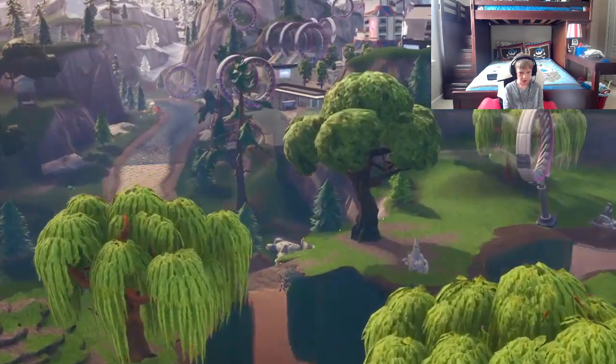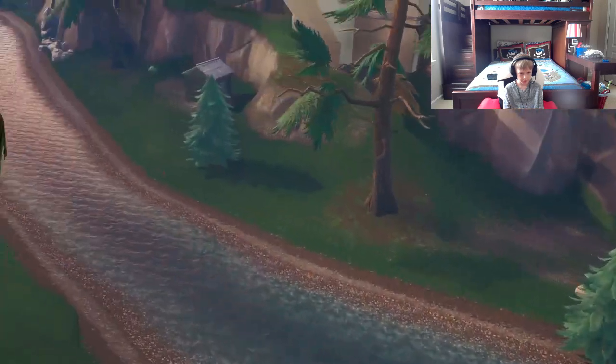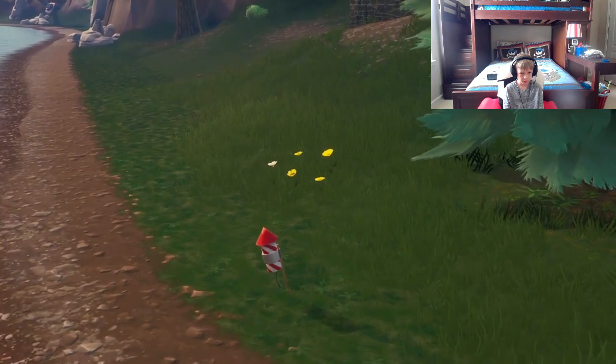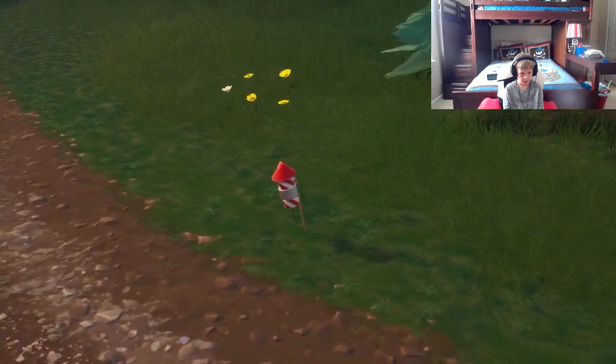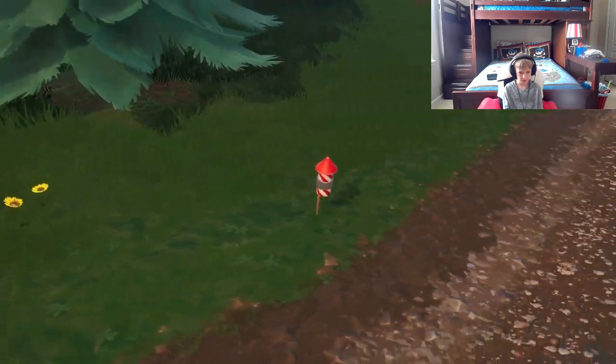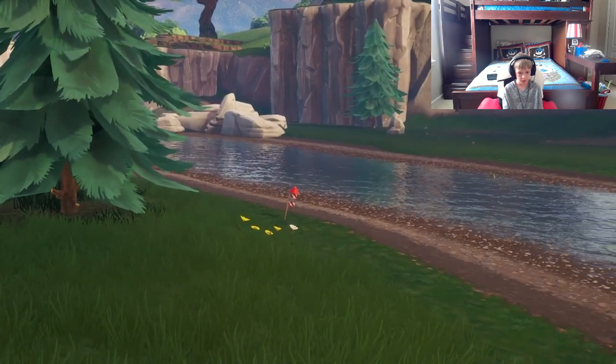Location number two is at the waterfall right near Lute Lake in Tilted Towers. If you see the shed, all you need to do is go a little bit across from it and you should find this firework just sitting there. I'm just going to pan a little bit around so you guys can have a perspective of where it is by the waterfall.